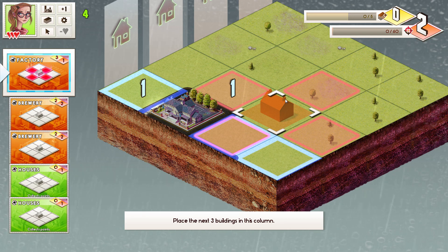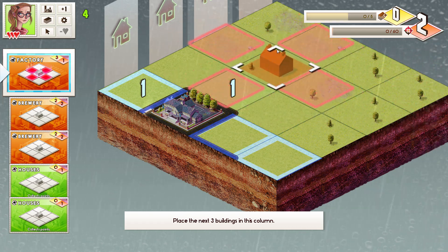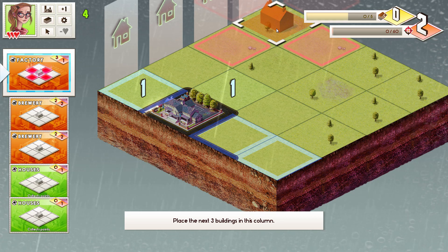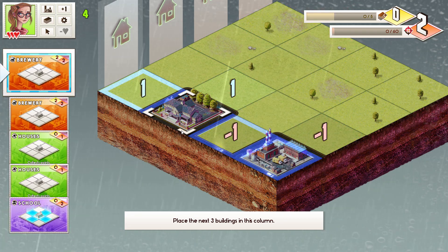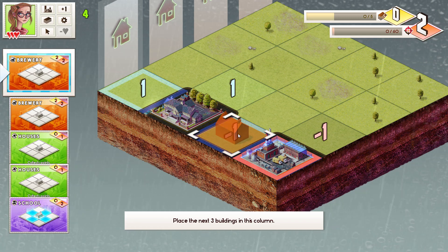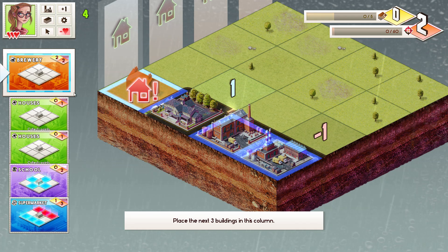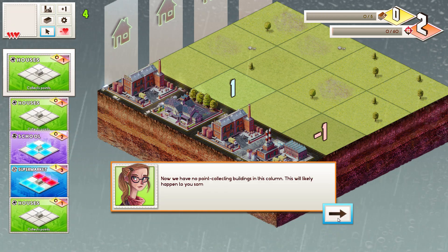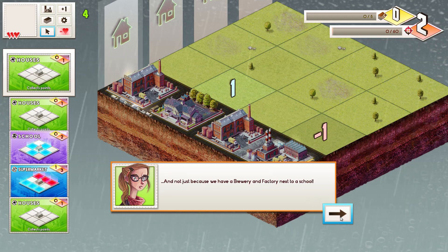Then you have the factory, where it's like, oh my gosh, you're just going to ruin everything. This is something you really don't want to put down right in the middle. I'll put this down at the edge — unless it's going to make me place the next three buildings in this column. The brewery is interesting because it just removes some of those negative numbers. It doesn't do anything else around it, so we'll put that down.